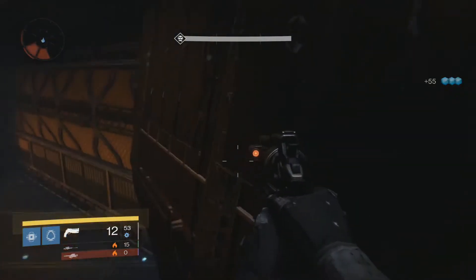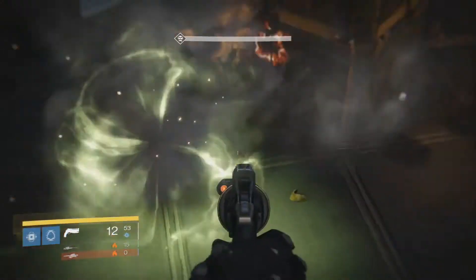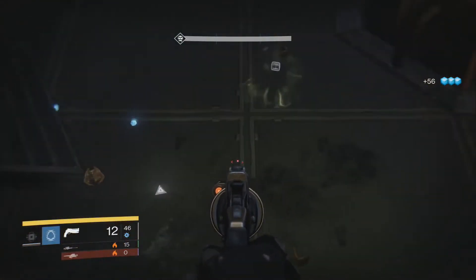Just come over here, you're going to see a Hallowed Knight and three Acolytes constantly spawning in from this green portal. You guys can stand on top of those crates right there, you can hop up on the wall — just anywhere in this area. The enemies are going to spawn right in front of you, and you just kill them.